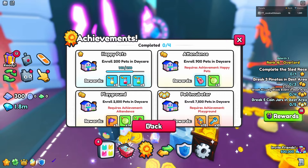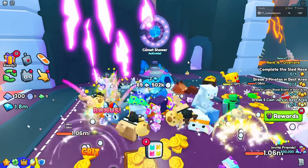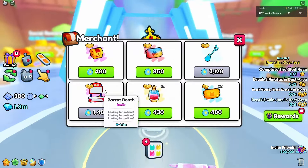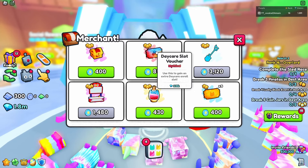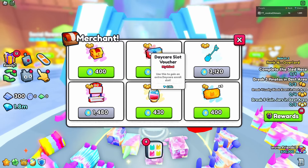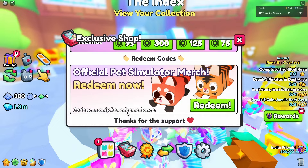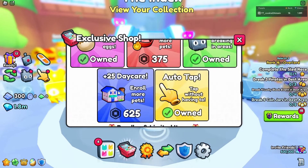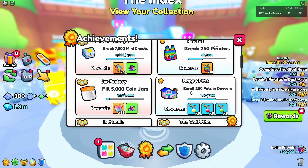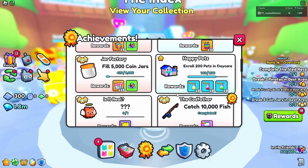Enroll pets into your daycare costs a little Robux. In the index merchant shop there's a daycare slot voucher - the max you can put in daycare at a time is around 35 to 50 pets, and the max vouchers you can hold is 10. There's also a game pass for 600 Robux that gives 25 extra daycare slots, which is the fastest method. Free to play, just check in about every two hours and fill your available daycare slots.